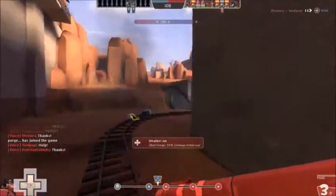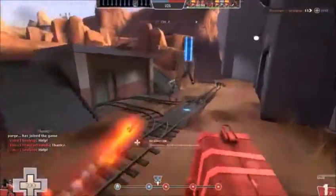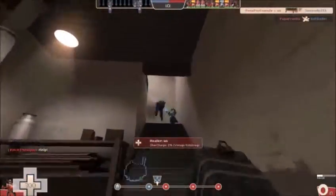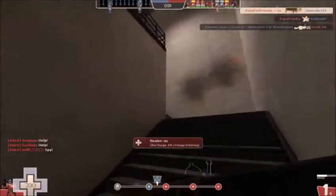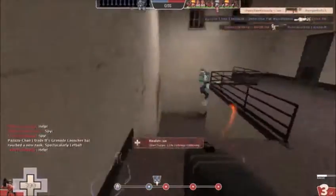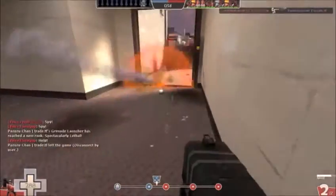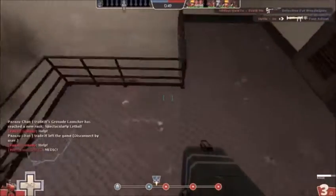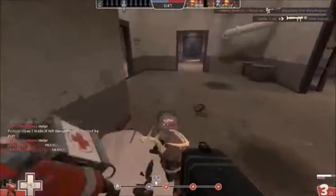Surprisingly, this medic just popped uber on me, so I'm just trying to deal as much damage as I can. I took out one soldier but then I missed a couple rockets here and sort of messed that up. But anyways I did manage to do some significant damage. That medic's trying to get away, but I hit this soldier and get launched right into the sentry - well, he doesn't last, let's say that for sure.